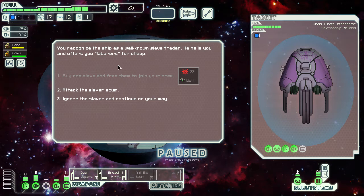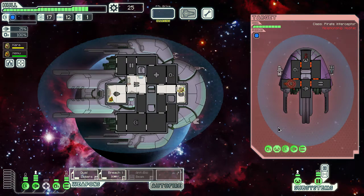We recognize the ship as a well-known slave trader. He hails us and offers laborers for cheap but we don't have enough money. Do we want to fight these guys? They've got some sort of ion weapon and a missile. We might get another crew member so I think we will. We'll use the same strategy again — breach on their shields and then dual lasers on their weapons.